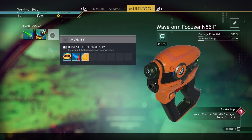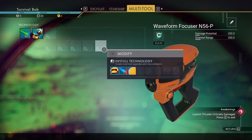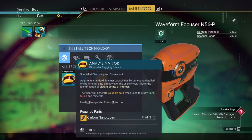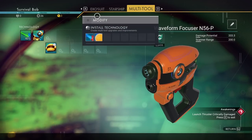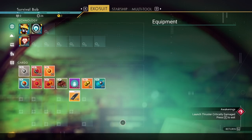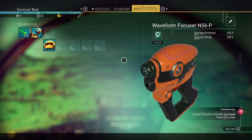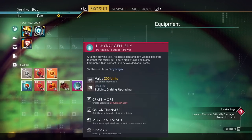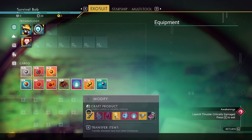I want to go to my multi-tool, which has more space than it used to. This used to have like five slots, but now it's got a lot more space for the starter multi-tool, which is nice. We're going to install our analysis visor. To do that, we need a carbon nanotube - we happen to know that recipe at the start. Once we make that, go ahead and click and install it. That'll allow us to scan items to get walking-around money, as well as access the secondary material. Scanning animals will also earn us nanites.